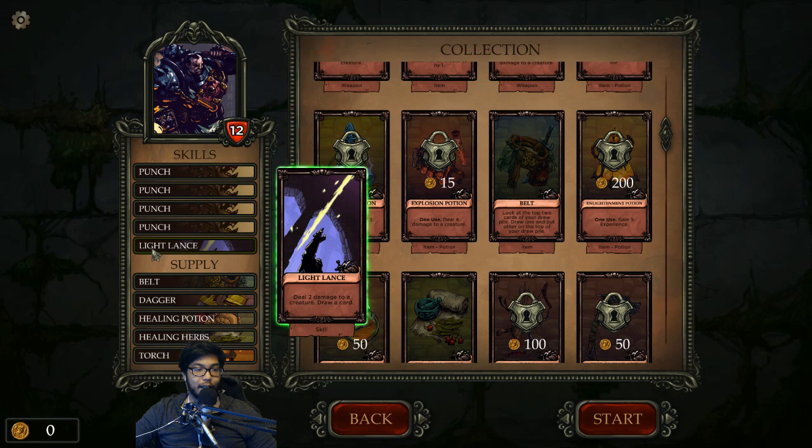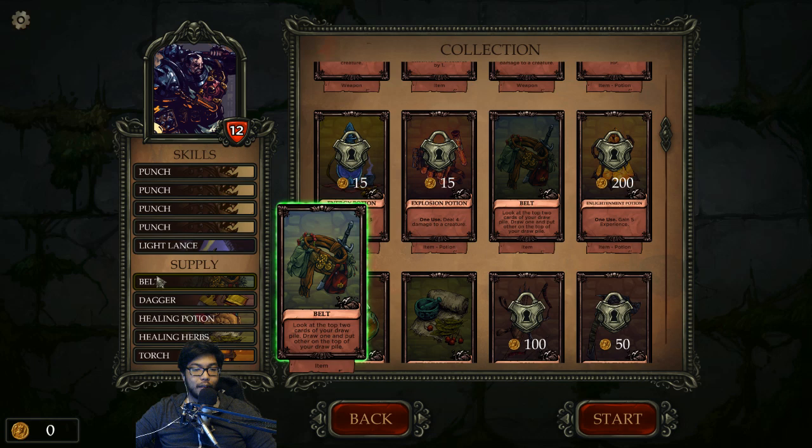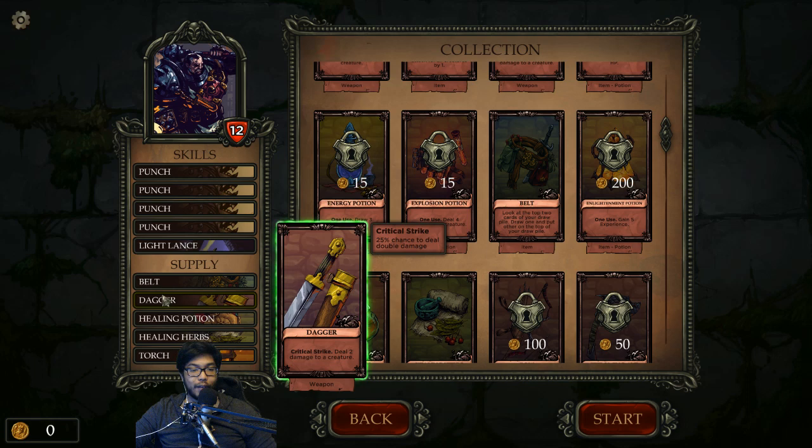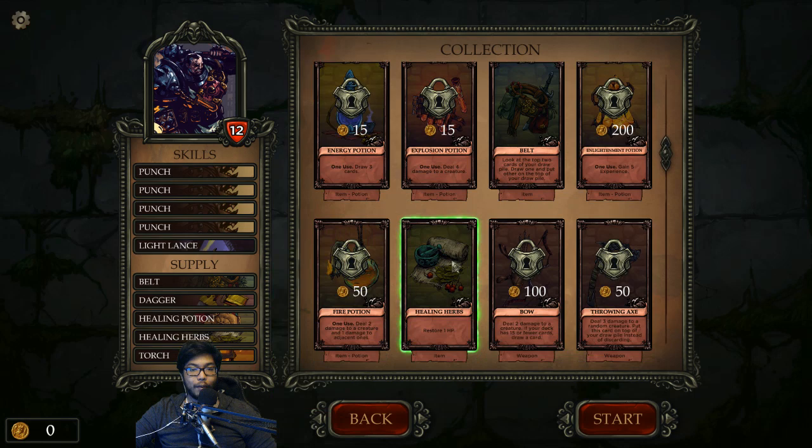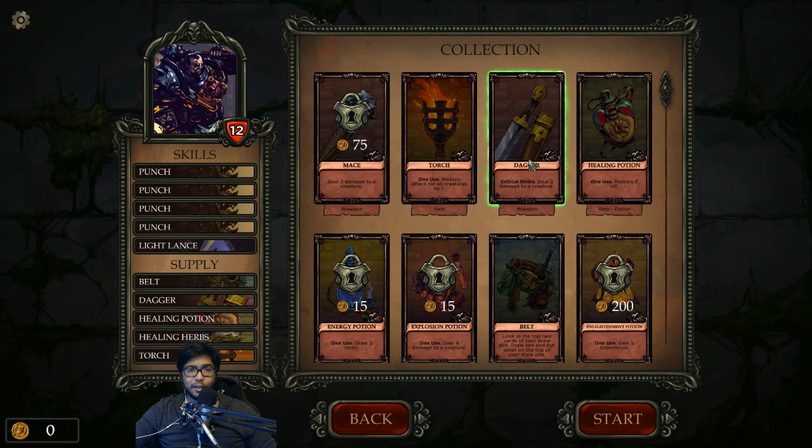Looks like we get to craft the deck. We have Punch, Punch, Punch, Light Lance. So this is one damage to a creature, and this is two damage and draw. Belt - look at the top two cards, draw one and put the other on top of the draw pile. Dagger - critical strike, 25% chance to deal double damage, so either two or four damage. Healing Potion, one use, up to five HP. Herb, but it's one use so it gets removed from play. One use - reduce attack from all creatures by one. Our gold seems to be used to unlock more cards for our starting deck.